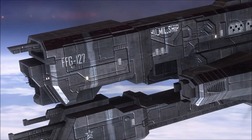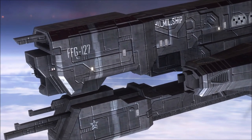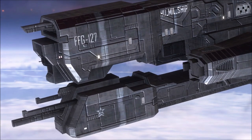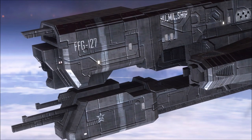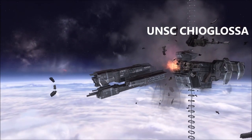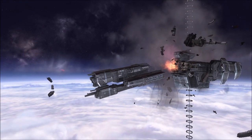Likewise, on this ship it does have a correct serial number on it: FFG-127. But the name of the ship says HU underscore mill underscore ship. So is it actually the UNSC HU_mill_ship? No, it is not. The FFG-127 is actually the UNSC Chia Glossa — I may have pronounced that wrong — but that is the official name in Halo lore and Halo canon, and the serial numbers do match up.